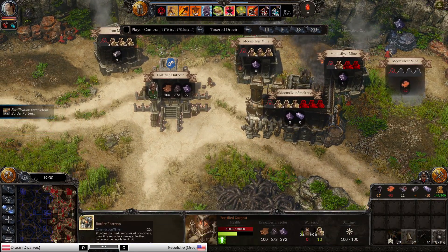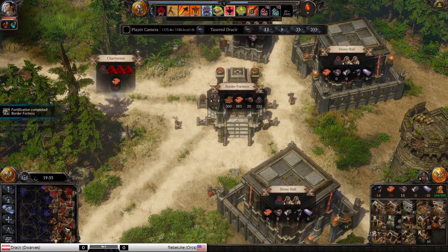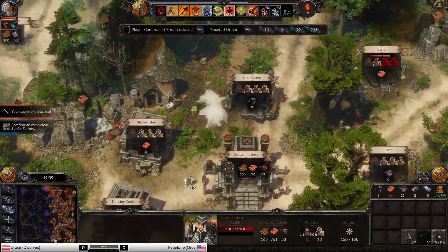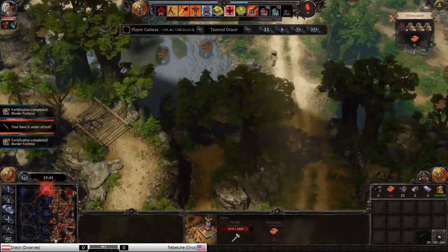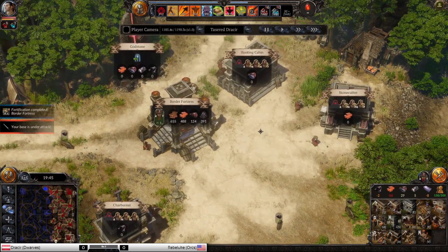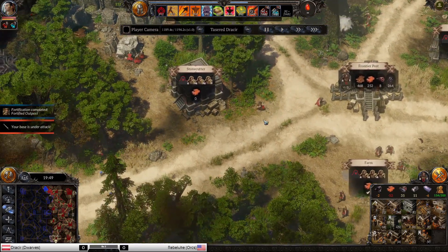This is going to be a Border Fortress — his first one. More Charburners added. He has to transition to farms now. That could be a problem as the Dwarven economy isn't that great once you are on farms, but he still has some hunt here and there so it's not the complete end of the world.